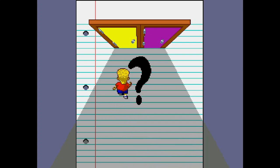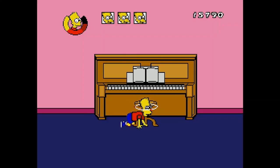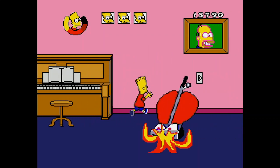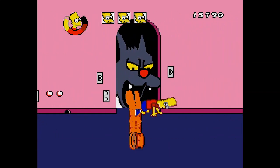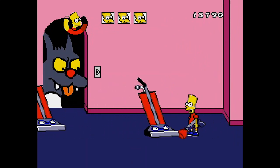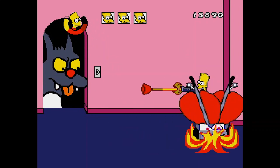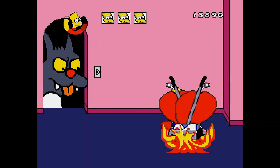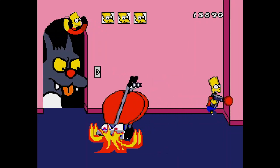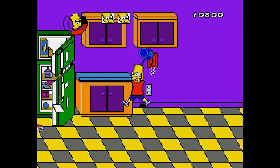Sometimes if you pick the same mini-game it will be a slightly different version. This one, for example, is in the same house but a different area with different obstacles. This illustrates one of my frustrations with the game: the hit detection. These things are breathing fire so they have a wide area, and I don't know if I'm standing above them or below them — but it sucks.